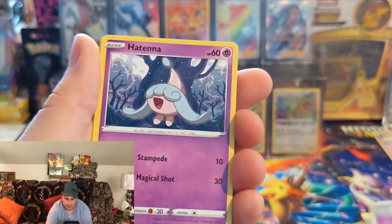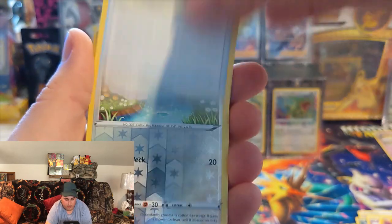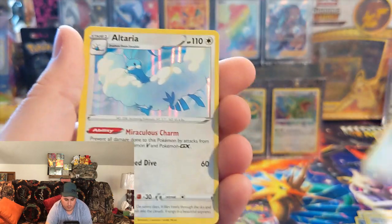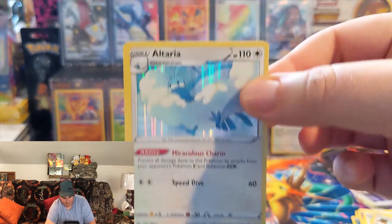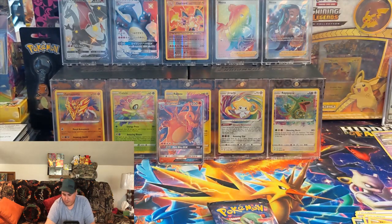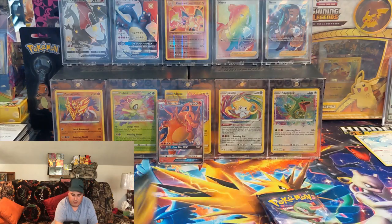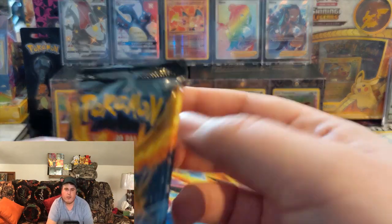Scraggy. Hoping for either the Shiny or the Rainbow Rare. And that's the problem — this is what you get about 80% of the time. You just get one of the — there's 10 Holographics in the set — and that's what you always get for the most part. So, one busted pack of Champion's Path.